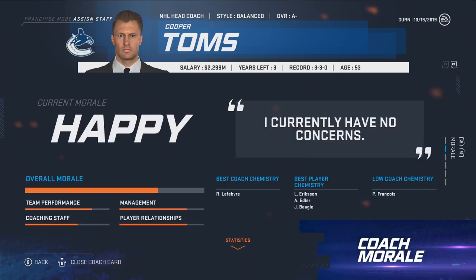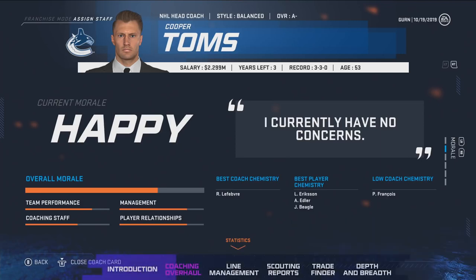Next up is morale, which has a far-reaching effect on different parts of the game. The coach's morale will have an effect on staff chemistry, which in turn has an effect on the overalls of all the coaches, which has an effect on gameplay as well as the sim engine through attribute effects. You'll notice that morale is now shown in bar form as opposed to smiley faces. Coaches have four individual morale meters: team performance, coaching staff, management, and player relationships. Team performance is affected by win and losing streaks.